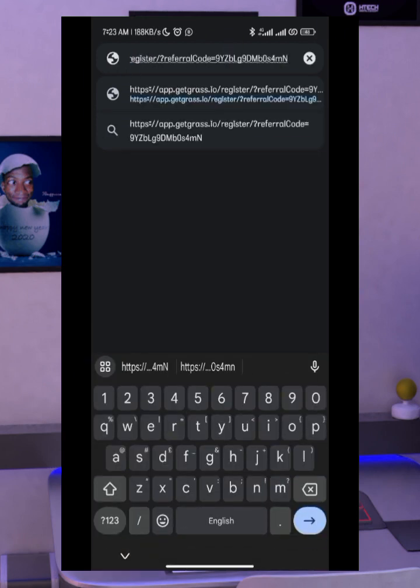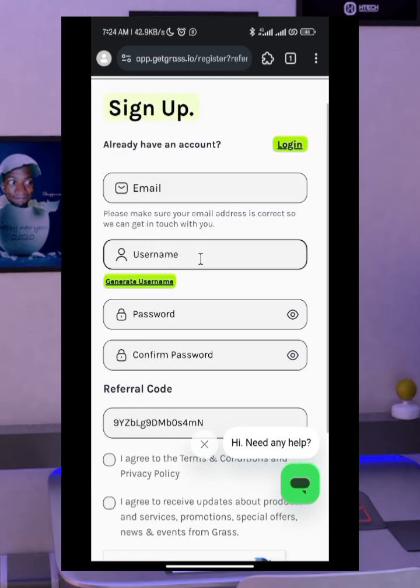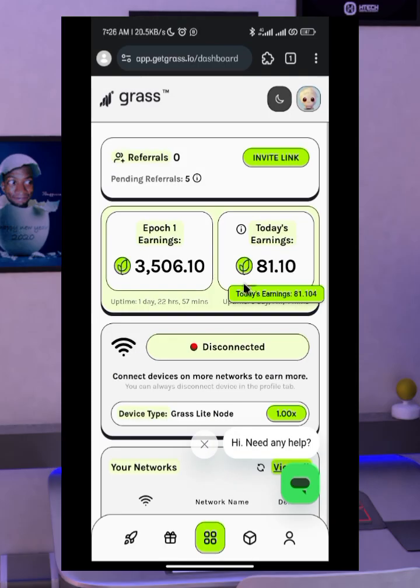Paste the link and click search — this will load up the Grass website for you. Accept all cookies; don't worry, it is safe. Go through the registration process. Since I have already registered and started mining using my PC and Kiwi browser, I will just click on login. This means you can log in on multiple devices — you can log in on your PC and also on your mobile phone. Make sure you register and then verify your email; it is very important.